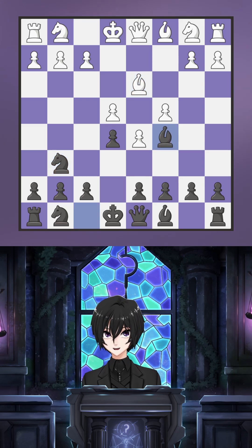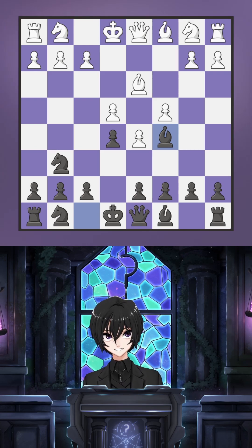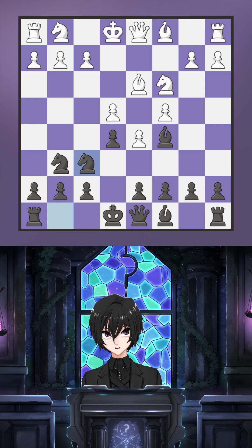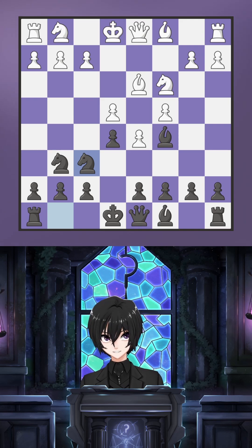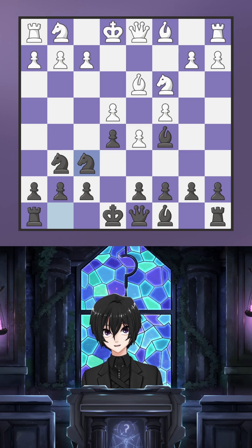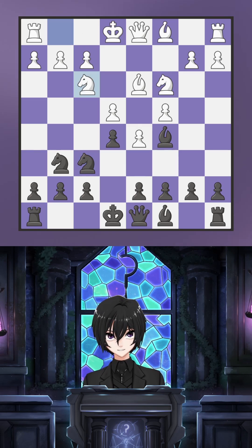After bishop d3, bishop c5 — black's bishop is better, and white allowed them the most juicy square. Then knight c3, knight f6. Notice how it's likely that white wants to castle kingside since their pawns are weaker on the queenside and it will be faster. Black even has a trick here that wins the game on the spot if white plays the common knight g2.